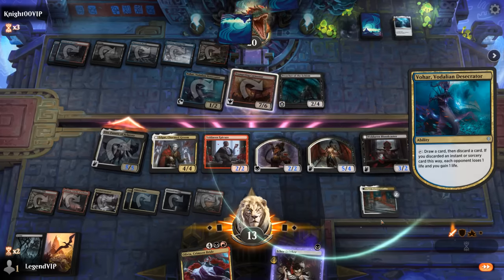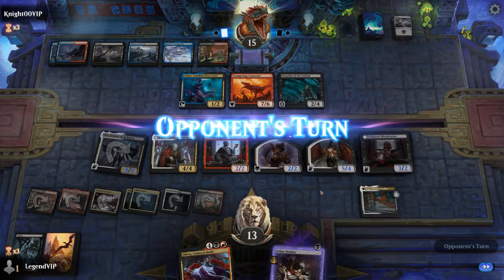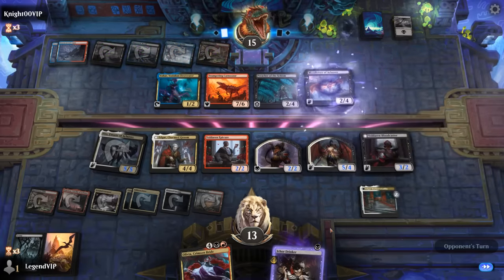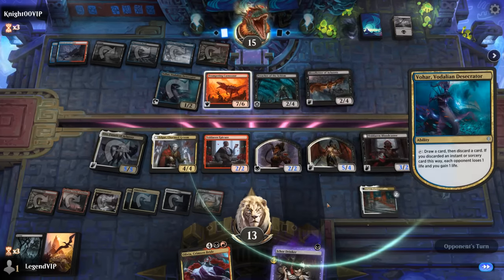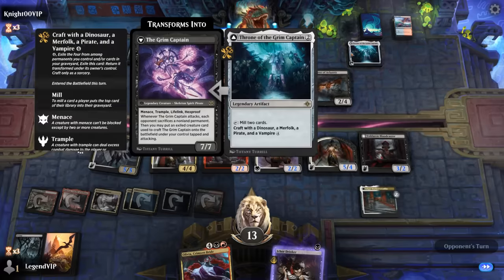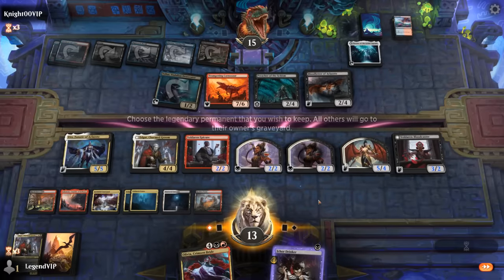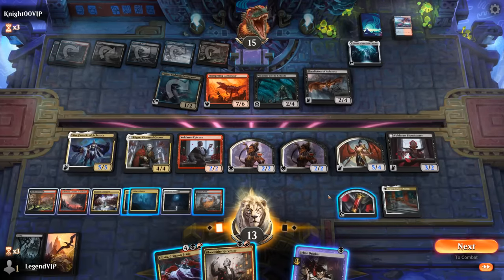The opponent can keep digging, trying to find a third Throne. Olivia can bring back maybe a Markov Baron — it's going to be a Blood Letter, but that's fine. The opponent actually has a third Throne now, so next turn they could craft it once again, although not necessarily with haste. We'll keep one Edgar, trigger Bloodcaster — and as you can see, this did not trigger Vito since it's not technically a sacrifice effect.